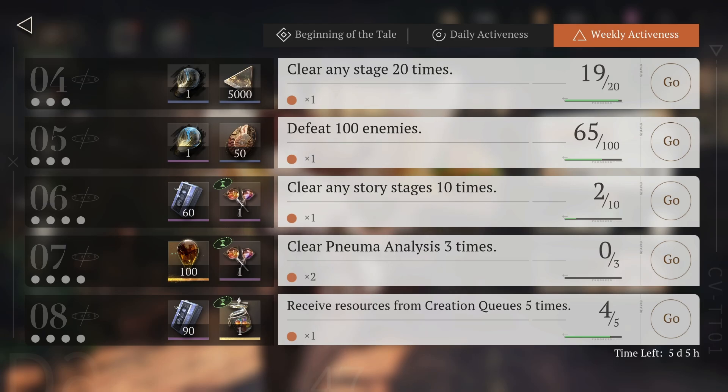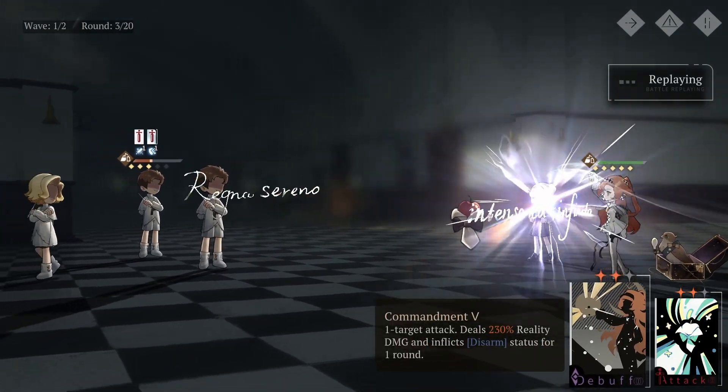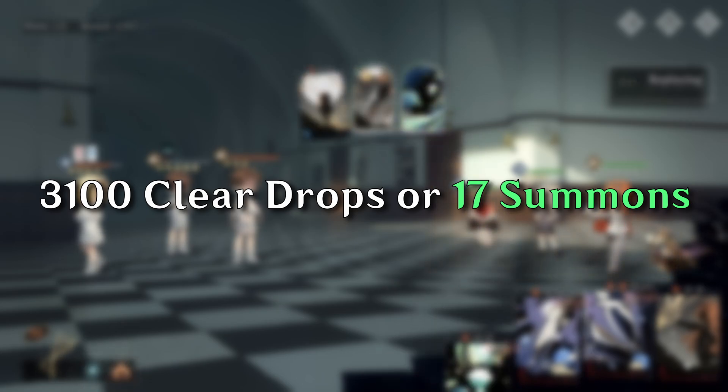You are also getting 100 more every week, and this is basically going to be similar to the other activity card, but instead of 16 points, you are going to need 27 points to get all the rewards from this. So in a span of 30 days, you are going to get 2,700 clear drops from dailies, 400 from weeklies, and that comes down to 3,100 clear drops, which is enough for 17 summons.